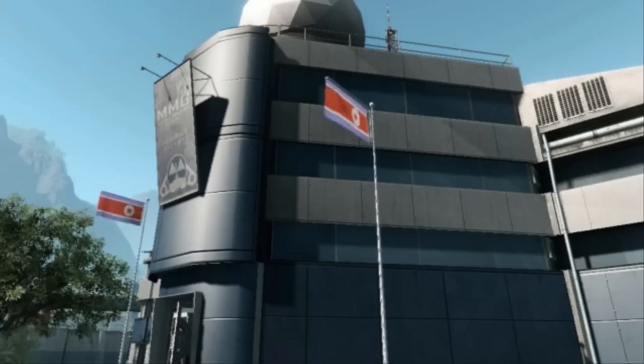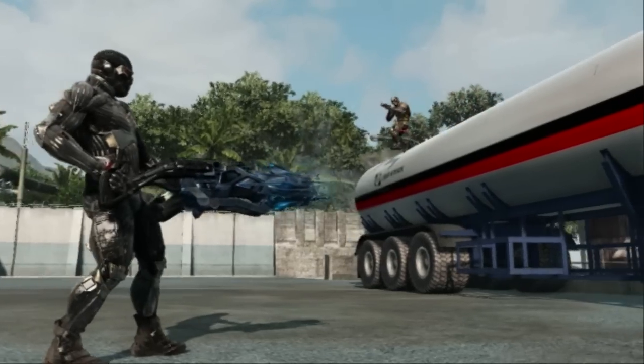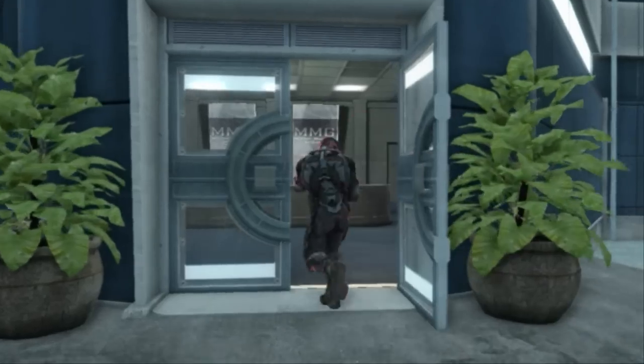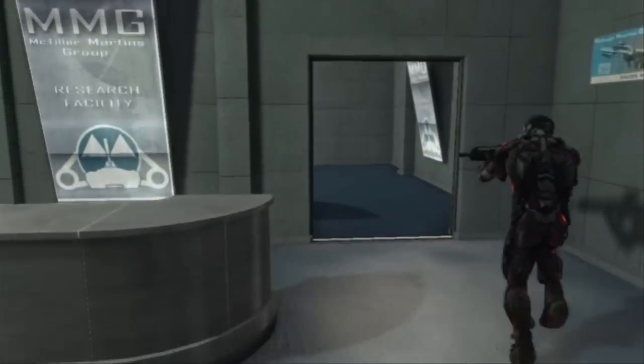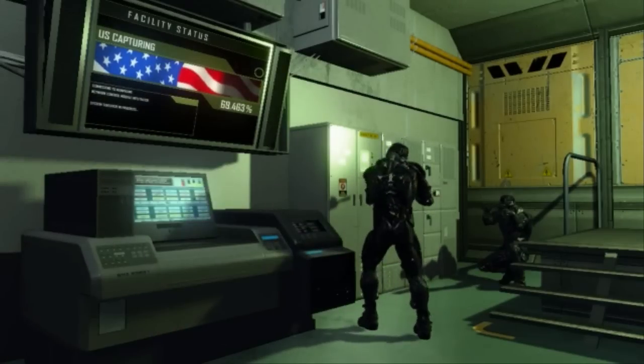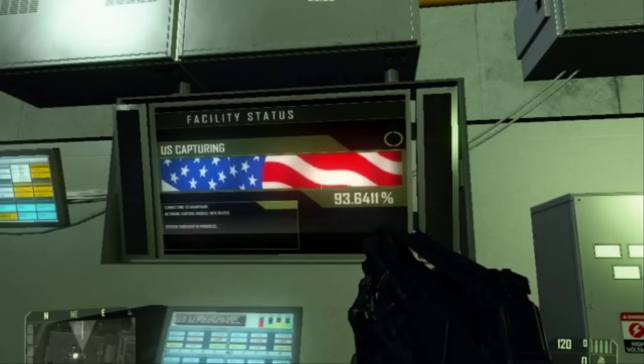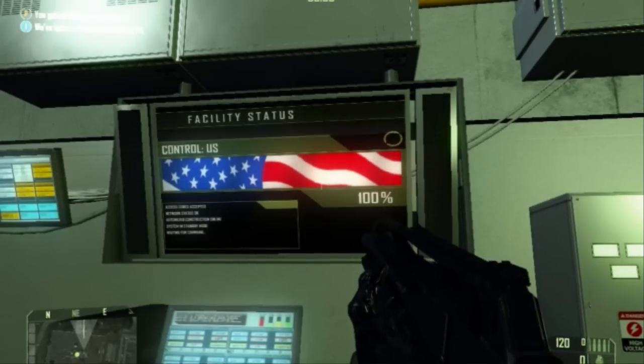This is a prototype laboratory. Capturing this building will allow you to produce super high-tech equipment and alien devices. These destructive weapons are needed to eliminate the enemy headquarters. To capture this building, position yourself by the core terminal inside the command point. Here, your NanoSuit onboard computer will automatically interface with the main terminal, and the progress of your capture will be displayed on your HUD.